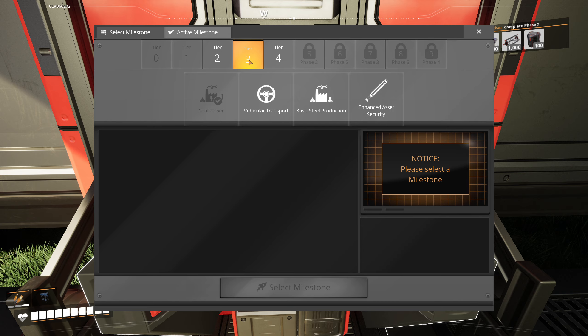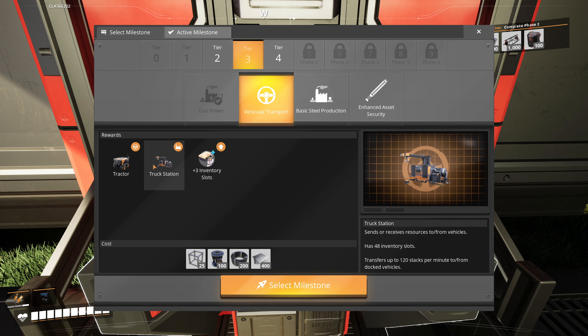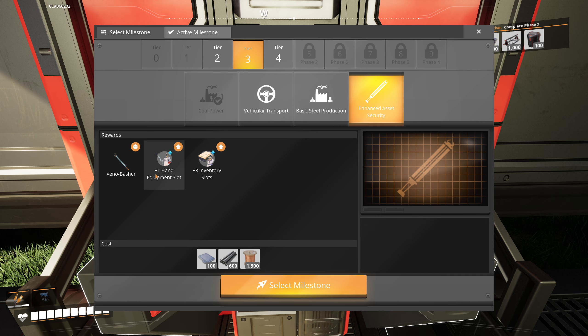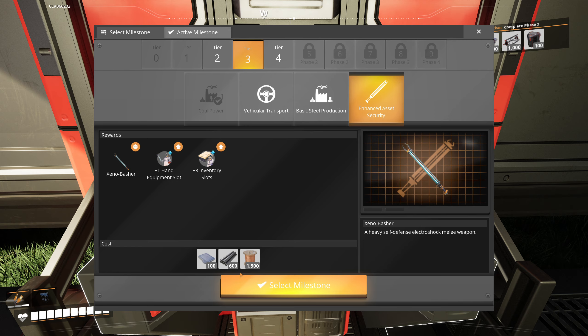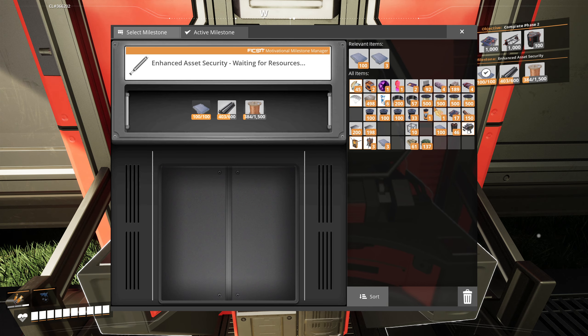Let's look at our tiers and see what we can get made. All we have left in tier two is jump pads, which is pretty meh right now so I'll leave that. We could unlock the tractor and truck station, which could be handy. We've also got basic steel production and the Xenobasher available - both of those would be handy.